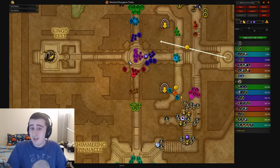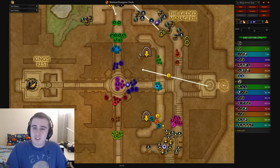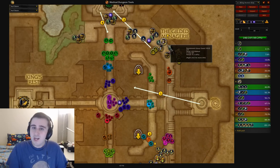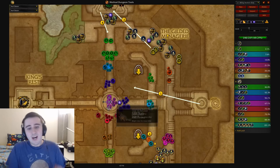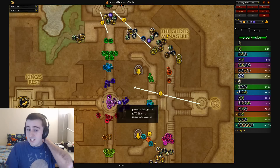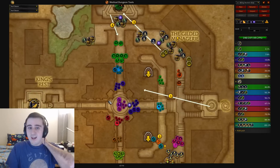I would recommend not being scared of it if you can — if there's any remote hope of pulling this thing, try to do it. Otherwise, you'd have to add a lot of other enemies to make up for skipping the mid pack. Just try pulling this thing; none of the affixes are too bad with it, there's no Grievous, no Sanguine, no Fortified — it's definitely doable.